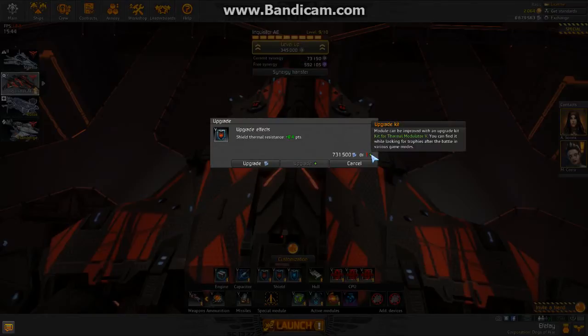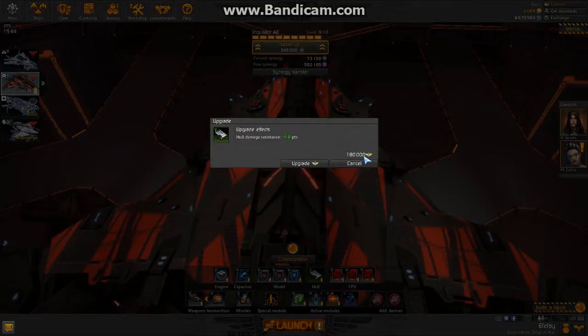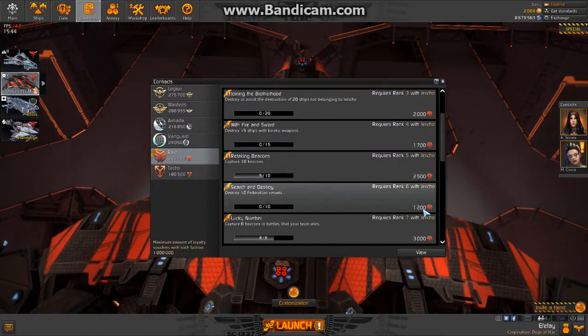You can find an upgrade kit in the loot stage after winning a PvP or PvE battle. Once you have a green module, you can upgrade further using loyalty vouchers. This symbol here tells you which type you need if you pan over it — right now it's telling me I need Wardens loyalty vouchers, which come from credits.